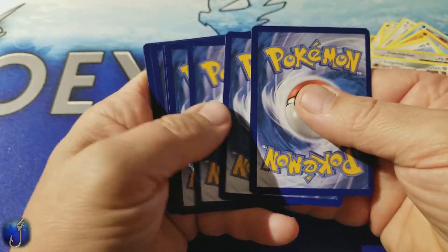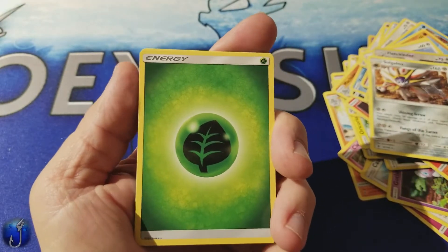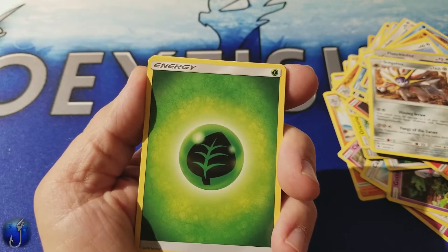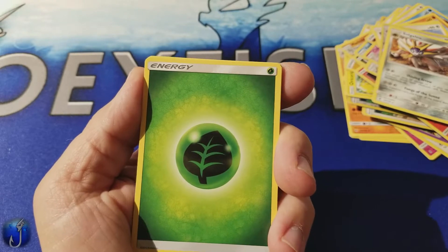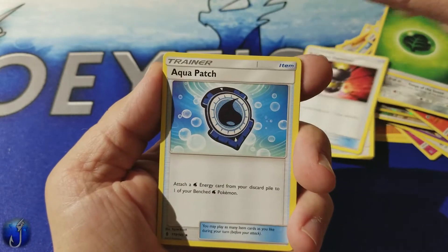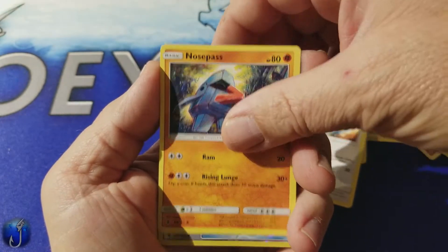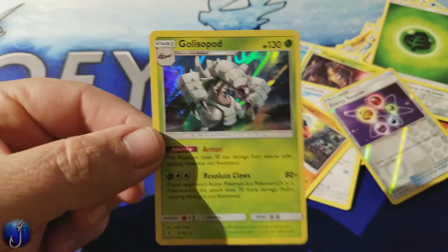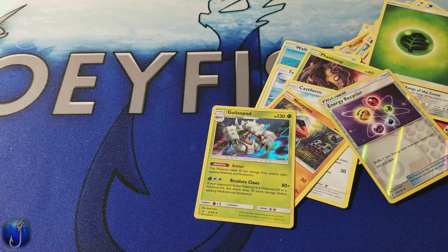We want to open this up to everybody — anybody and everybody. You can look on our channel — we have a playlist of all the videos from our last battle royal. Go through and see what we do. It's not too complicated; we try to keep it that way so we have fun. We pulled an Energy Recycler and the last card is a Galissa Pot hollow — that's our only good pull out of here.